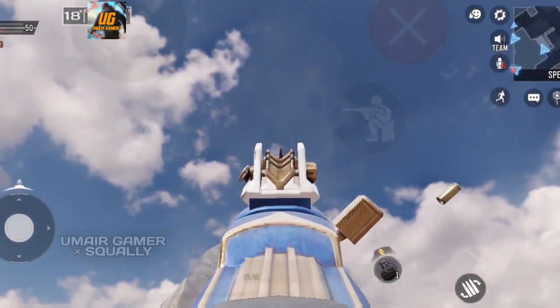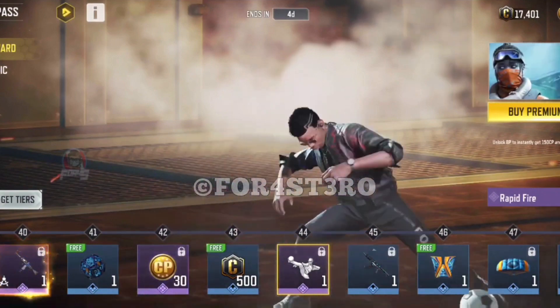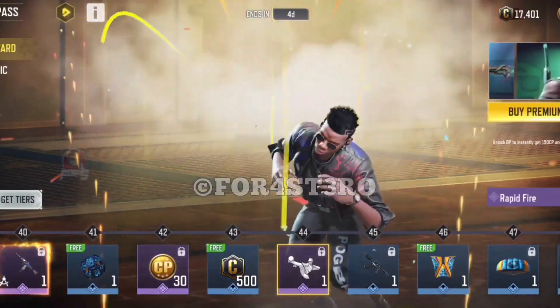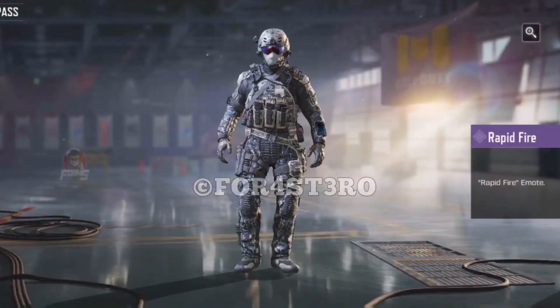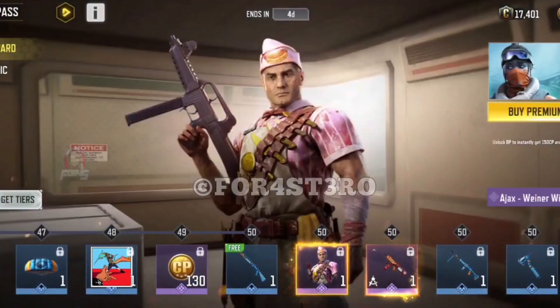At tier 44 we have the Rapid Fire emote, which is pretty cool. Your character blocks some balls, does a bit of tap tap, followed up by a shot — presumably scoring — and then there's a nice little celebration with confetti and sparkles. It's actually a good emote.